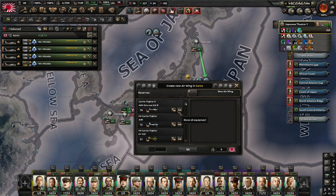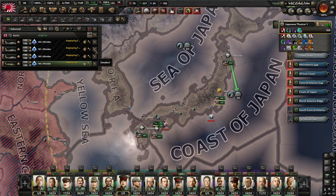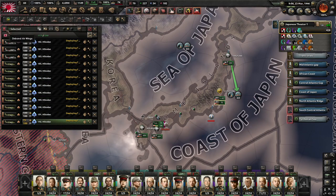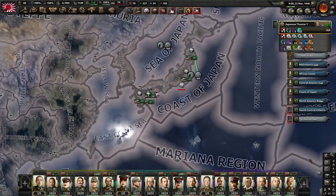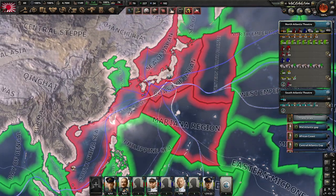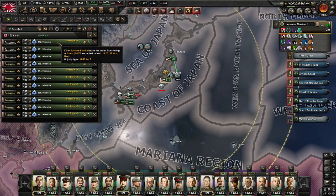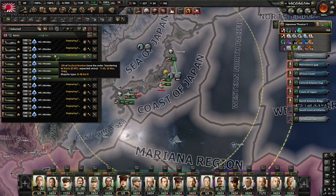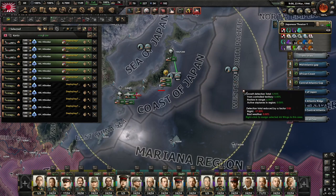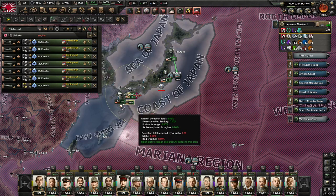We can do some older wings here as well, maybe not the incomplete one. This should have the range of dealing with any kind of German submarine operations. They appear to be operating all around the Sea of Japan. We've got the naval bombers covering the coastline and then we're going to get the tactical bombers to deal with the slightly more outlying regions. These wings will do naval strikes over the western Pacific, and these can do naval strikes over the Marianas region.